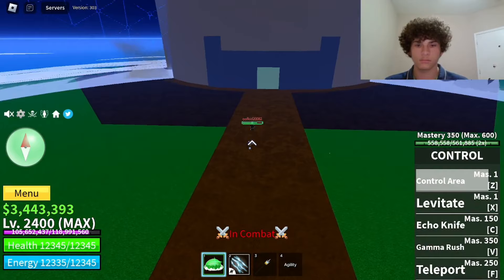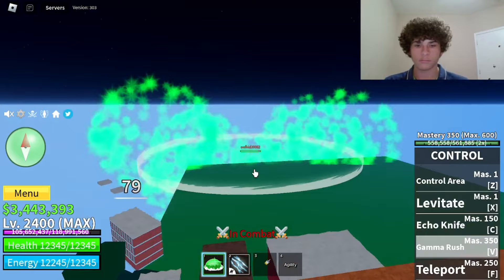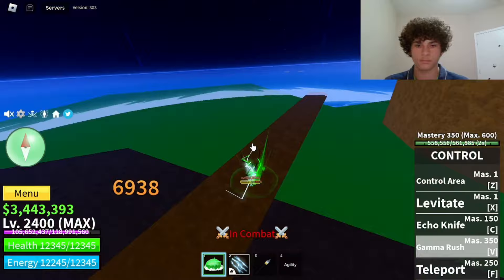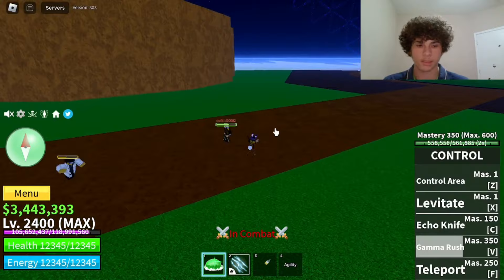The last move is called Gamma Rush — mastery required on that is 350. It's the V ability. It did 8850 damage, but that's because there was an NPC in the room, so let's test it out somewhere with no NPCs to get the full damage.